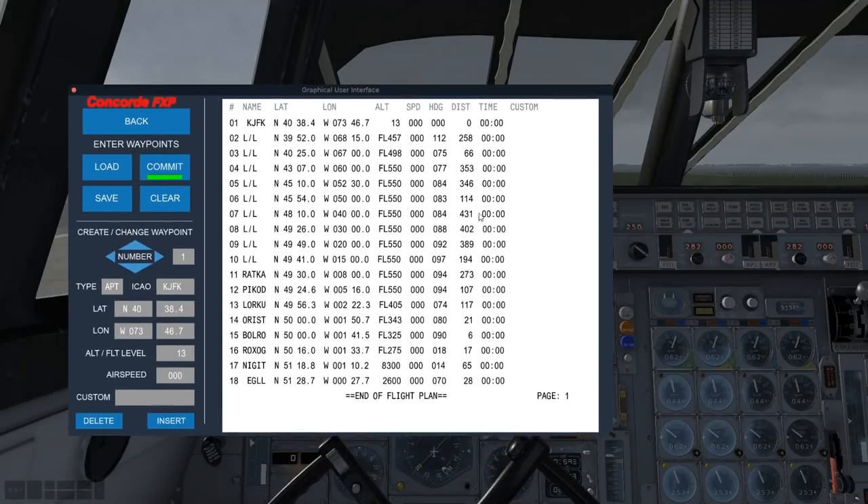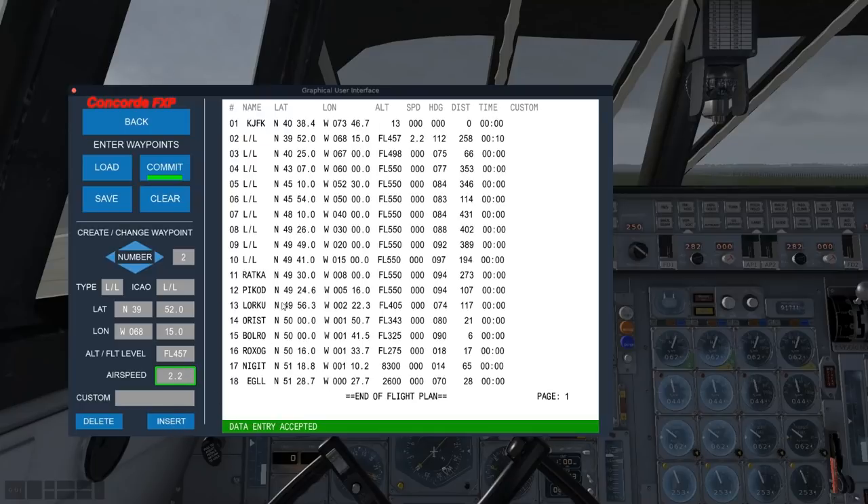We have our distances. Notice the times are not showing up — that might be because speeds aren't in there. If you want to go back and change this, you can scroll through and put it in. For example, by waypoint number two at 258 miles, we're definitely going to be at altitude and ready to rock. Let's put in 2.2 — that should give us Mach 2.2. Hit Insert, it says accepted, and now we have a time estimate. I'm not going to bore you putting those all in, but you could do that.